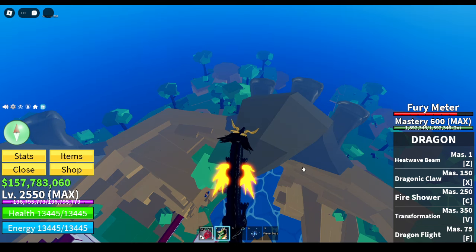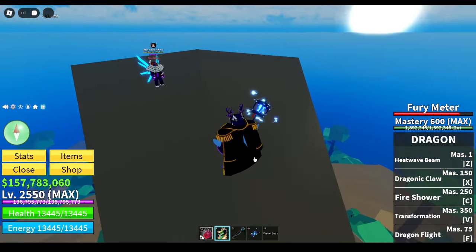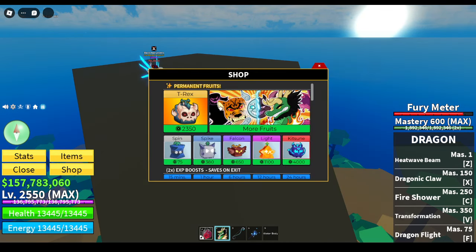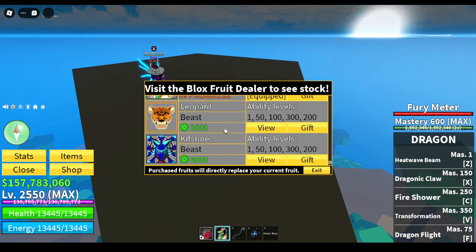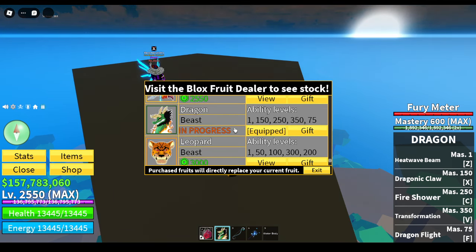Who knows, dragon could become this overpowered thing — if they do, I don't know how that's gonna be fair for PvP bounty hunters. If it's like an easy one-shot, no-skill situation, I mean we already got Kitsune. Kitsune is like 4,000 Robux while Dragon was probably around 2,750, but it's gonna be way more expensive and higher than Kitsune.